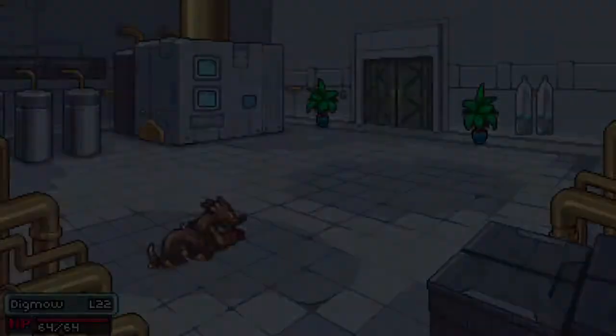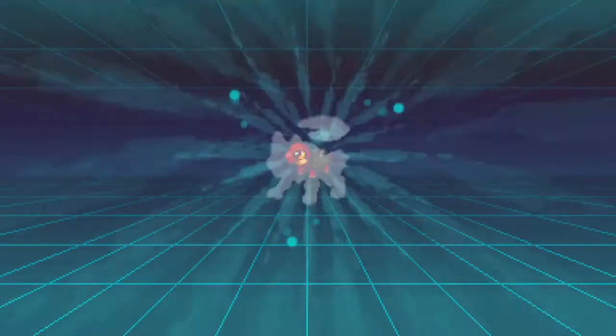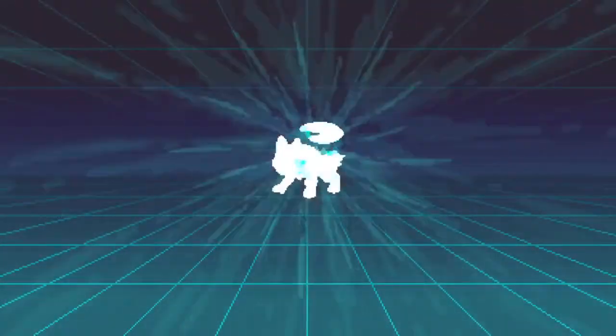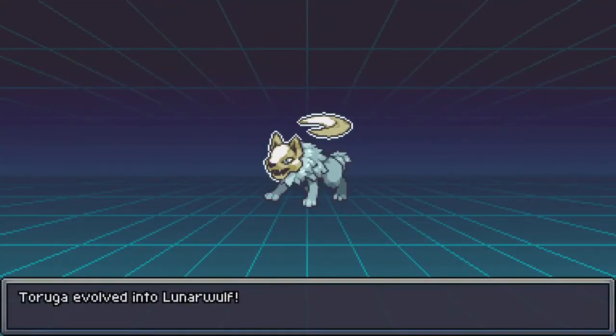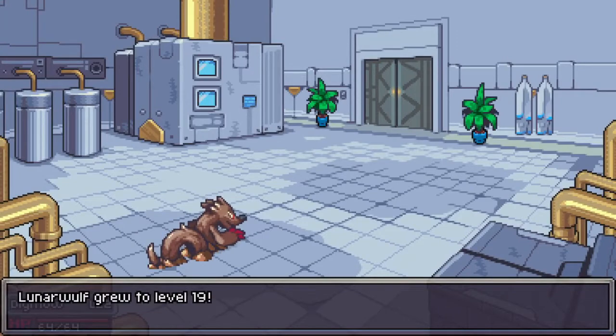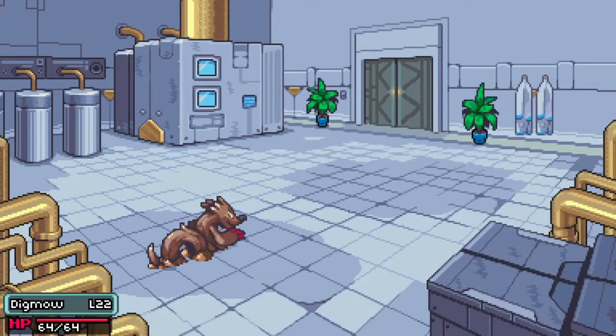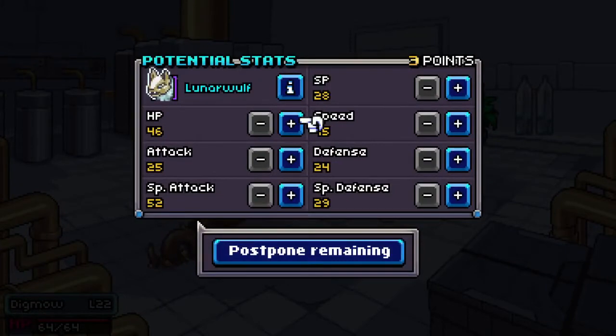That should also bring my Taruga up — oh, I may not have a Taruga anymore! He's evolving! Oh yes, yes — sweet! Lunar Wolf! Justice for that — I almost got knocked out by a Lunar Wolf! Awesome! And it took my Lunar Pump away by an evolution, so I ended up coming back with that — that's so crazy!